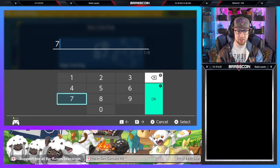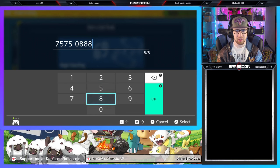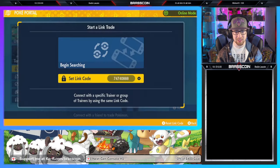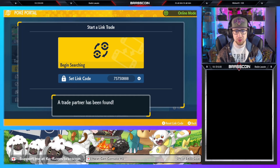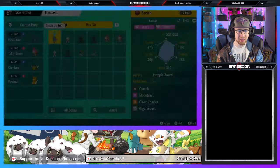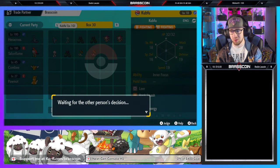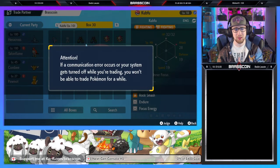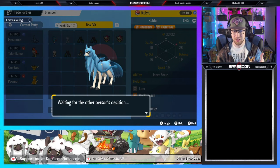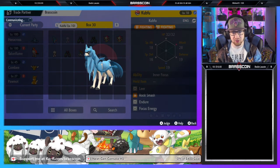The next trade code is going to be 75750888. Go ahead and begin searching for that one. Trade partner has been found. We'll go ahead and trade away yet another Kofu for this Zacian. The reason why these Pokemon do not have their respective held item is because they were sent through Pokemon Home, and Pokemon Home does not support held items — it removes them and puts them into your item bag.